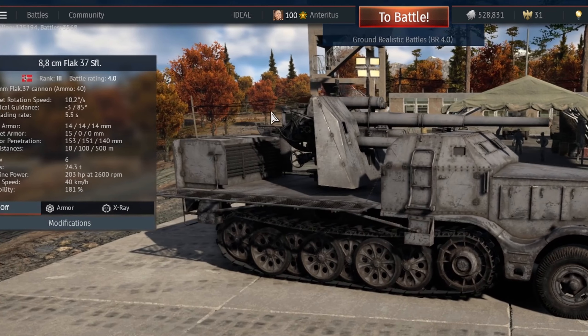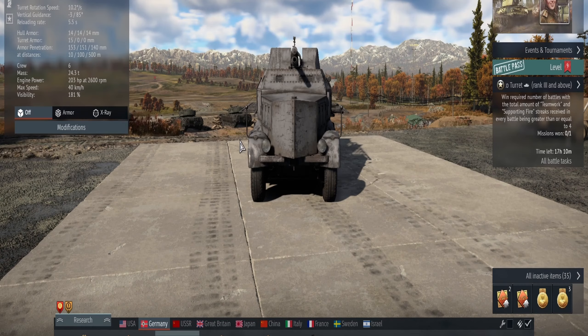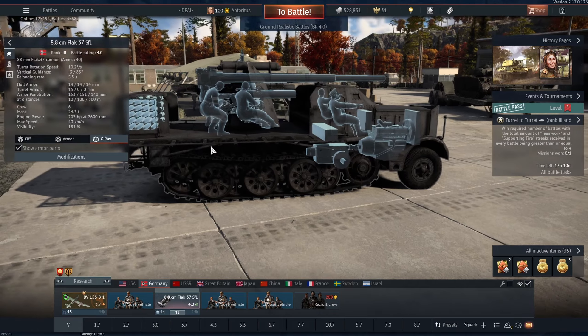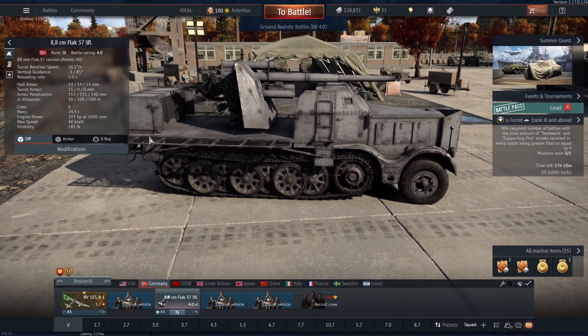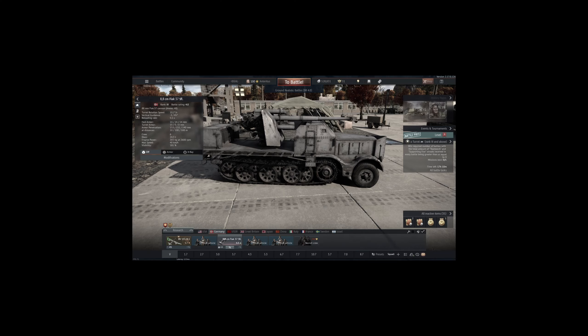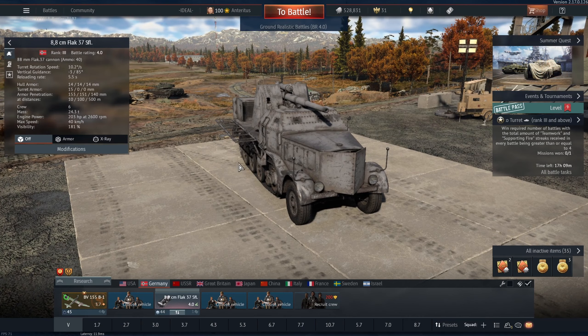That is not minus three in front — that is minus three on the sides. So if you thought zero degrees was terrible, especially being high up, and even worse, if you peek your side, you expose two huge ammo racks next to each other. And if one of the shells gets hit, the entire thing explodes. That's enough with information. Let's head straight into battle.